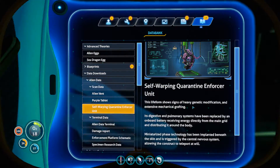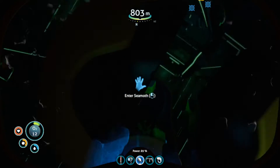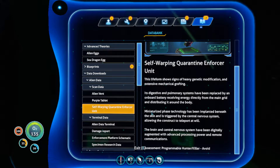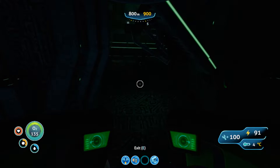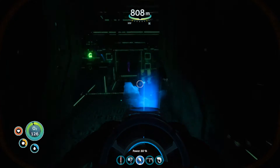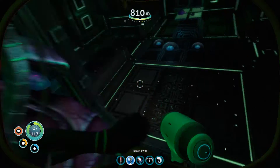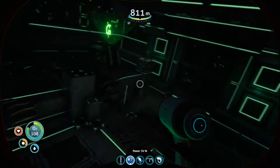Self-warping quarantine enforcer unit — see, the aliens made them. This life form shows signs of heavy genetic modification, extensive medical alteration. Its digestive system has been replaced by an onboard battery receiving energy directly from the main grid and distributed around the body. Programmable hunter-slash-killer. Avoid. That, ladies and gentlemen, is the Warper. It's made by the aliens to locate infected specimens and kill them basically. So that's why they're hunting us — because we're infected. This looks so creepy, just look at the Warpers up close here. That's why they stopped making Warpers — because the facility got destroyed.